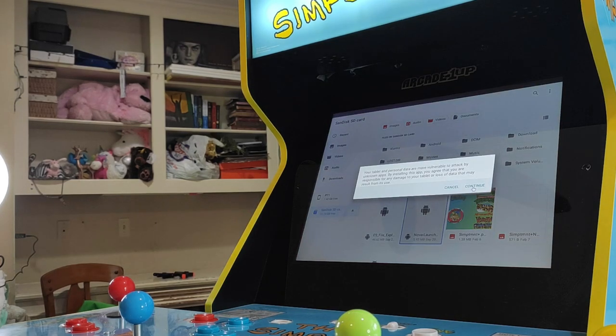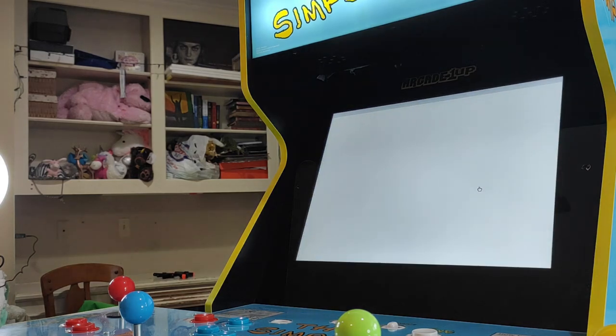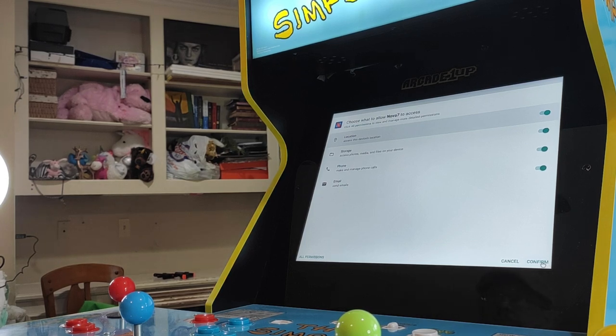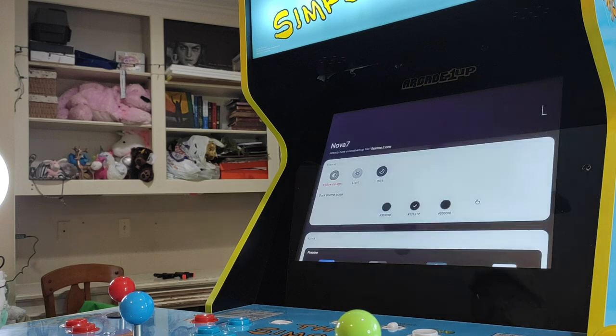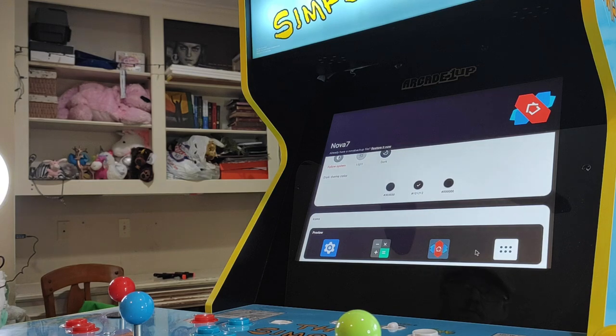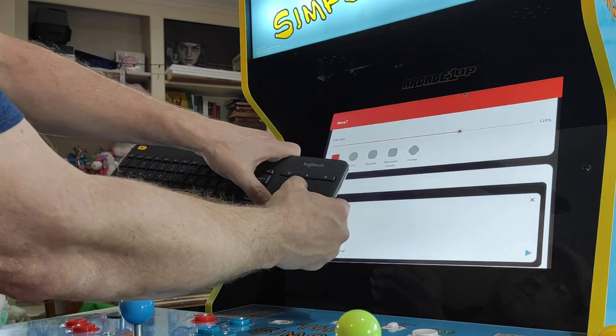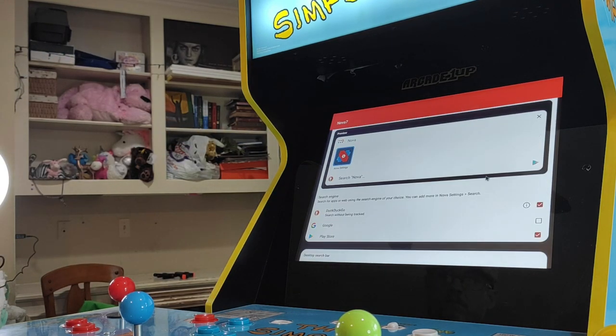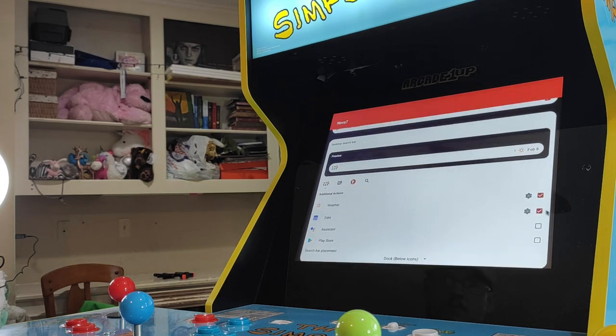Next we need to install Nova. This is the program that will basically be managing the wallpaper and the icons that we'll be using. Installing Nova shouldn't take very long at all. Once it's installed we'll need to open the app and do a few minor configurations to the settings. When Nova runs for the first time the app will prompt you to confirm its permissions and it will then take us to a configure menu. You'll need to grab the menu with the mouse and move it up to gain access to the menu options. Make sure you head all the way to the bottom, as we need to deselect weather and date, and we will need to change the dock setting to none.